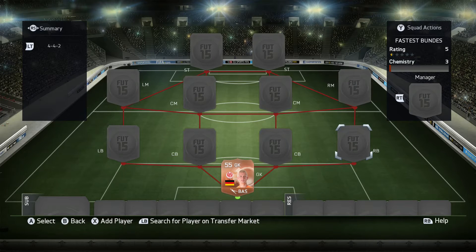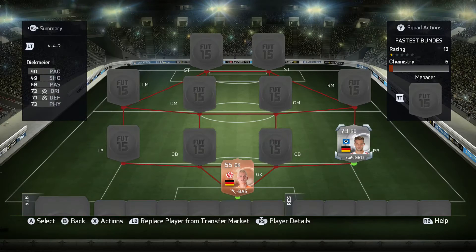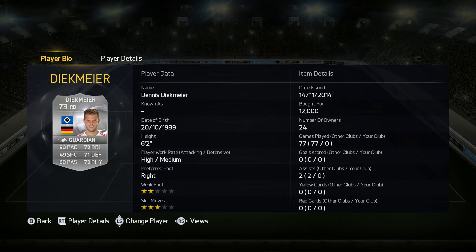Moving on to the right back, we have this silver player here — Deichmeimer, or however you want to pronounce it. I think the German pronunciation is Deichmeimer, but he is a fantastic right back with 90 pace. He's a fantastic card, being very good in all previous FIFAs, and people use him a lot because he is a very rapid right back. There aren't too many good fullbacks in FIFA in terms of the Bundesliga.